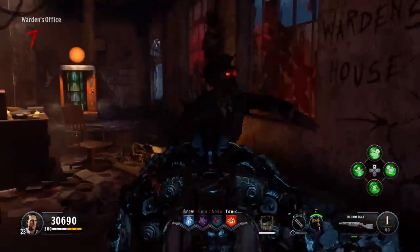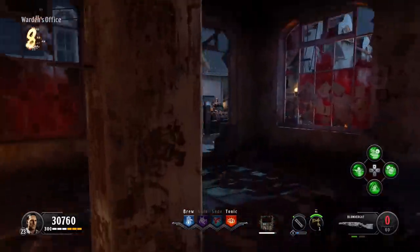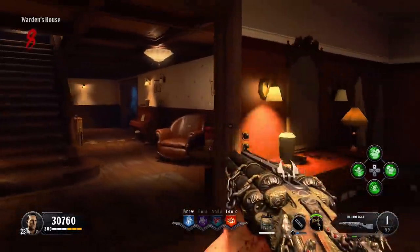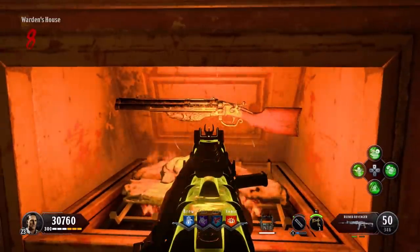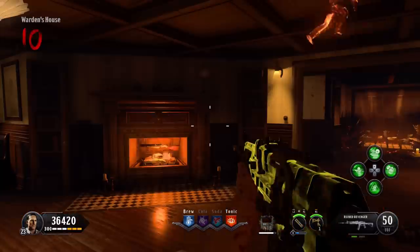Now we're at the point where we can start the MagmaGat upgrade process. If you've just followed the previous part of this guide and you've got here, good stuff — you're about halfway. If you've skipped forward into the video, let's get cracking. You need to be at the warden's house to kick this off — just where you picked up the BlunderGat if you got the free one off his table. Go to the back area and place the BlunderGat inside the fireplace.